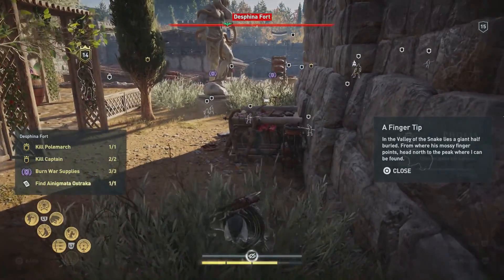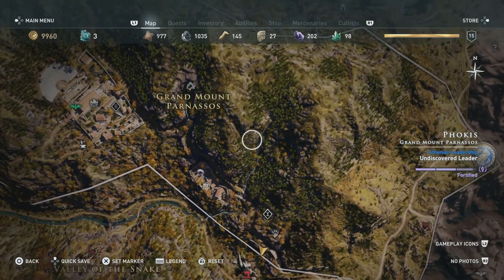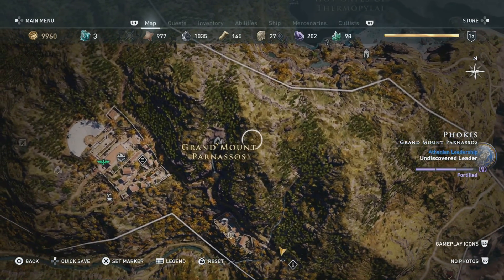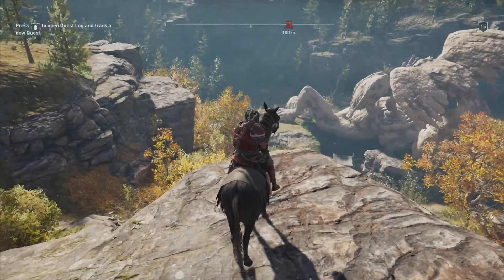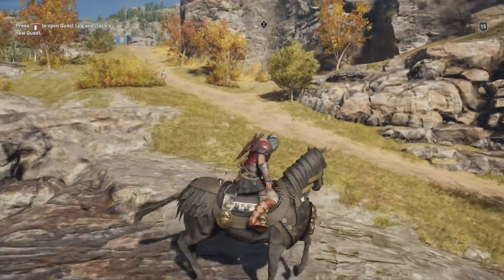Alright gamers, so now that we've picked it up, we're gonna have to go ahead and work our way over to the Valley of the Snake and the Tomb of Titioso. We'll have to go north of it to basically this area here, the mountaintop. This is the soldier that's half buried and the mossy finger that you have to go north of here.